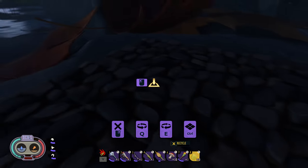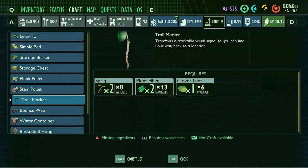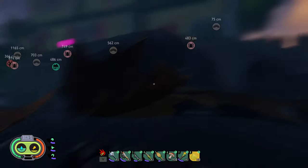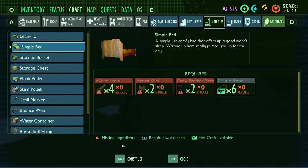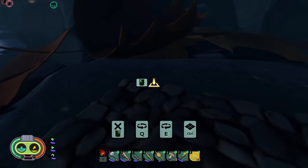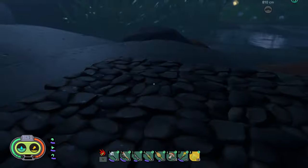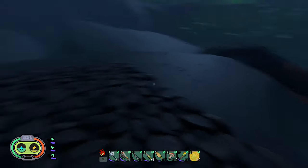A trail marker isn't working either. If I go to buildings — it shows that. So why can't I place a lean-to here? Under utilities, a simple bed doesn't show either, and it won't let me place it down. I think I'll have to make it back to our original base for the night. I need supplies, and not having a lean-to here kind of sucks because there are wolf spiders around these rocks.